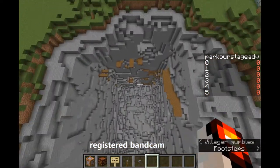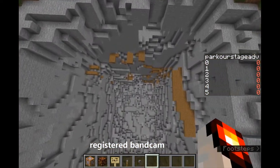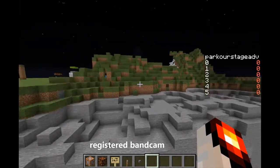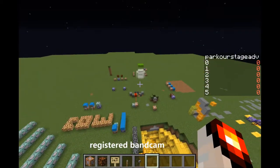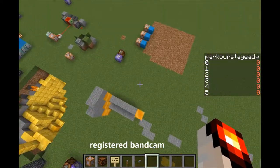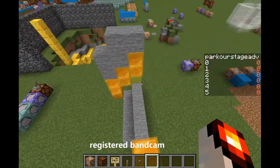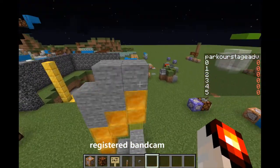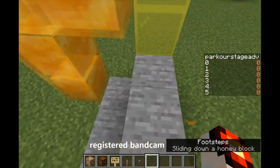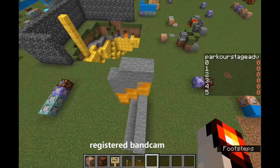You can also see that some parkour foundations have been set up. And then here, Brandon was testing out honey parkour because he wanted to do the gold section for honey. If you parkour at it, you can kind of slide off. I think the goal is to not touch the stone.